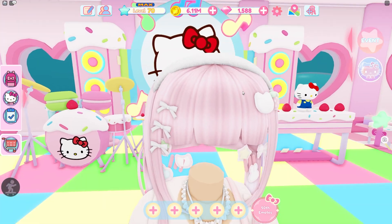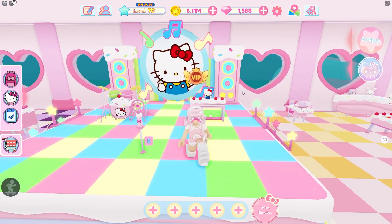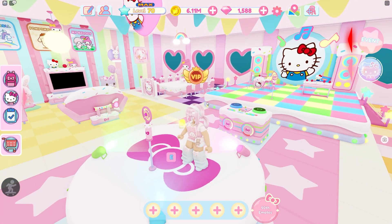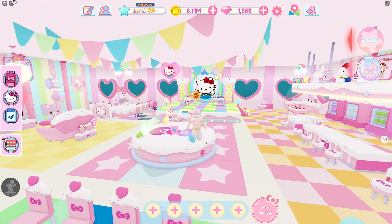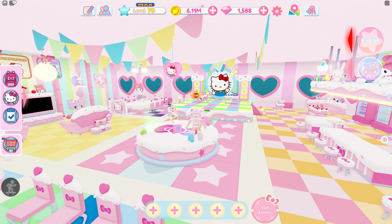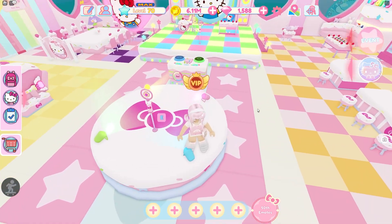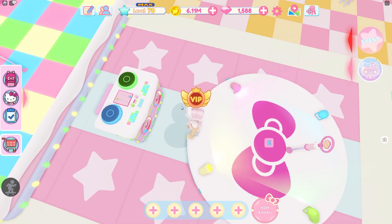Then we have the sweet party stage, which is super cute and it's a big item, so I just put it over here. I have the DJ booth and the small dance stage, and I decorated it a little more with these banners, which made it super cute. The floors are cinema roll and the anniversary.